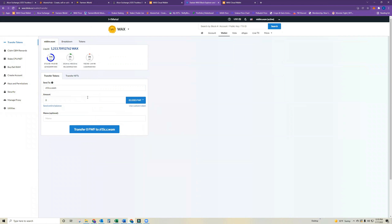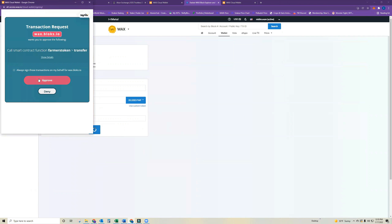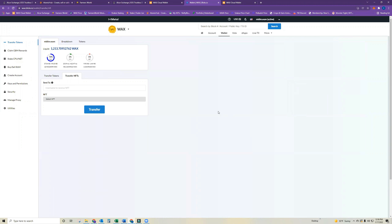You can now see I've got the food in there, so I'm going to go ahead and transfer 20 food tokens over to the second WAX address. Okay, so that transfer is completed.